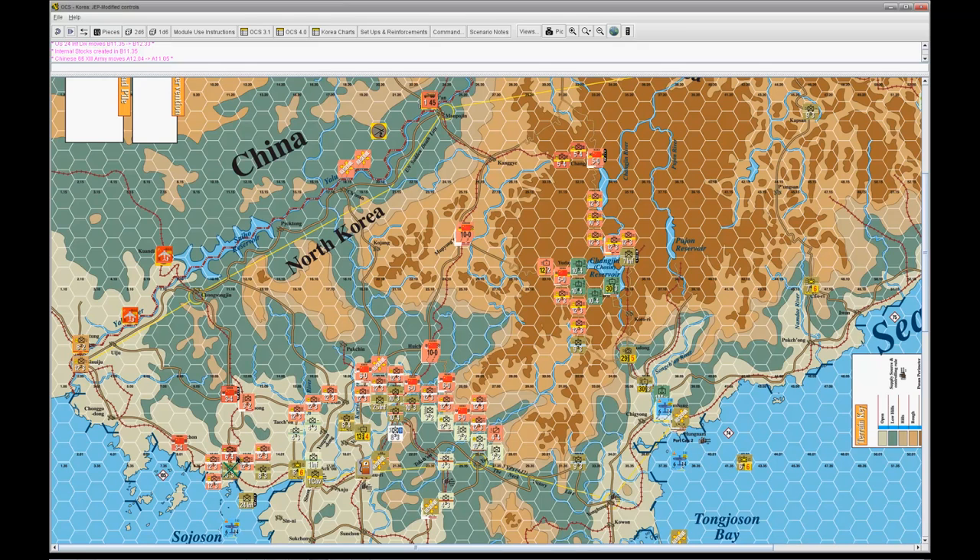So we're going to draw our attack supply, which is 6T from this hex here. You can do supply two ways: you can draw the unit back to the supply dump, or you can have the headquarters throw it forward. In this case, it just makes more sense for these units to draw directly from there. That's going to cost me 1.5 SP. They could actually grab those SPs and use them even if there wasn't a headquarters there.